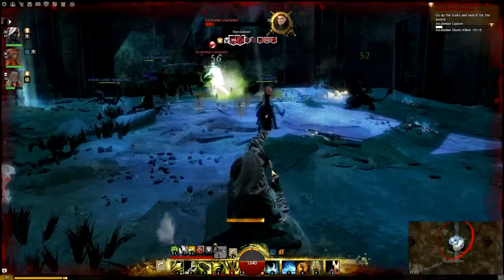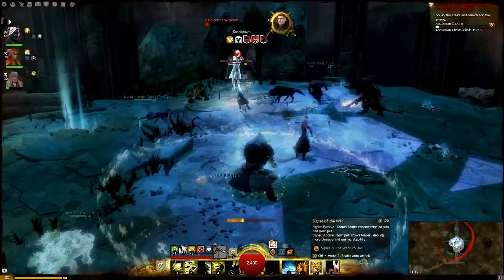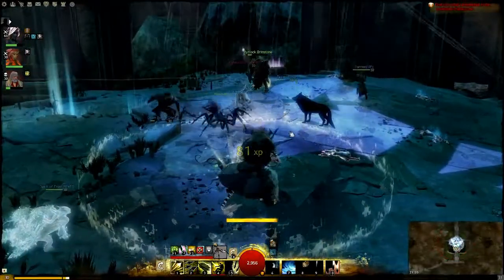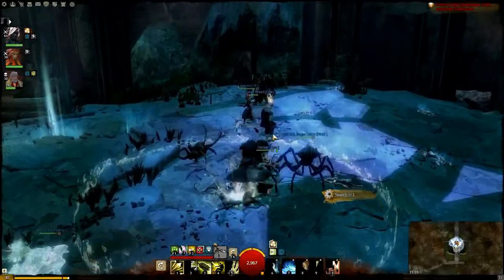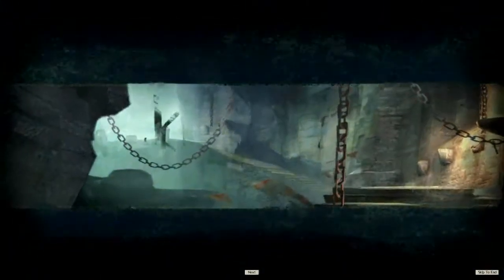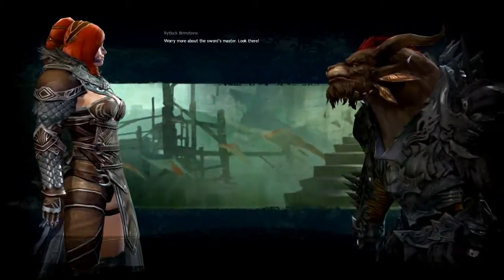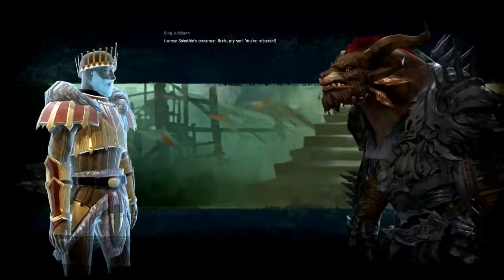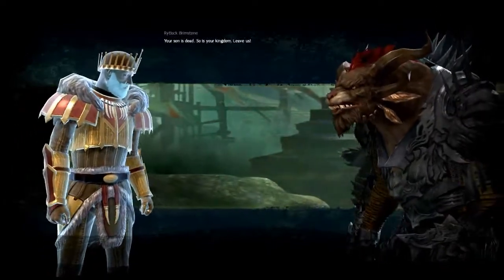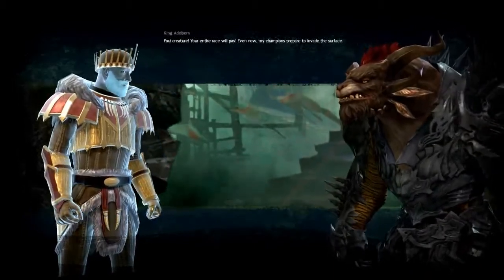It was a random group of five — I just asked outside Ascalonian Catacombs how many people I needed and loads of people whispered me straight away. There's no planning like you'd normally do looking for a tank, healer, three DPS — it was just really quick. We had two rangers, two necros, and a thief at the start, but with people leaving we ended up as me, a necro, and a thief. No real structure, just went in and it seemed okay.